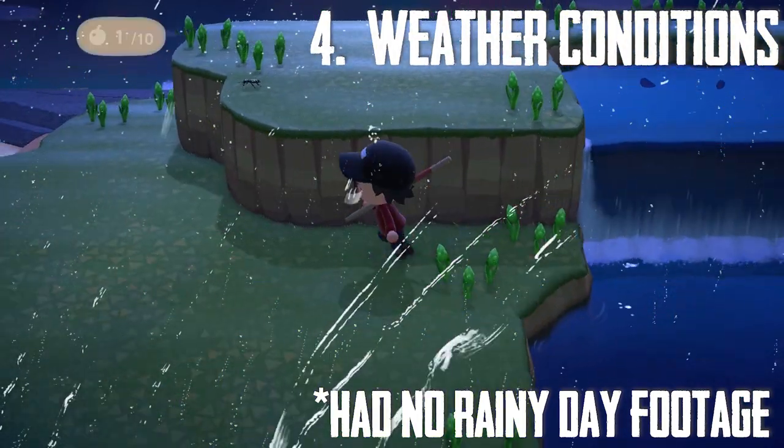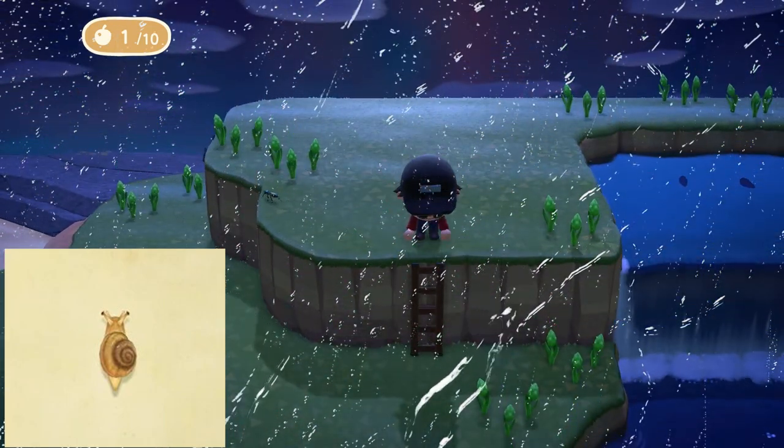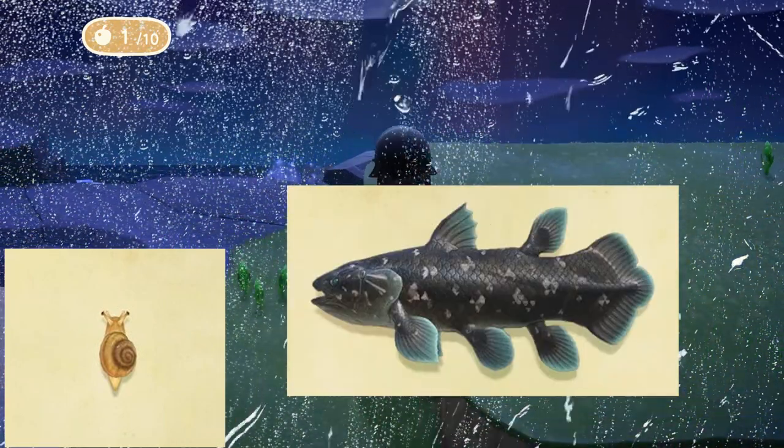Number four: weather conditions. A lot of bugs won't come out during the rain, but snails will only come out during the rain — same with the fish called the Coelacanth.